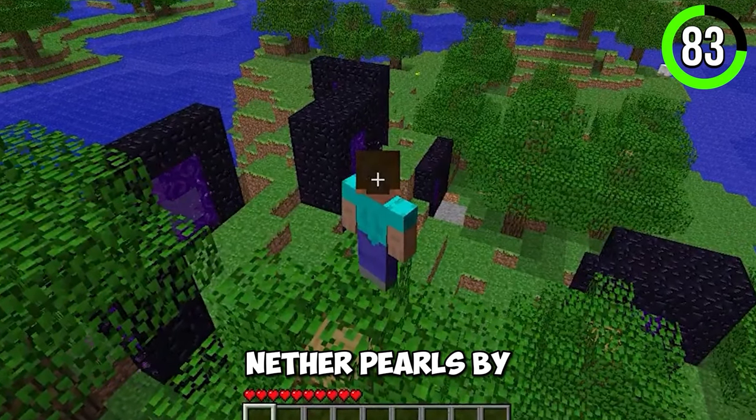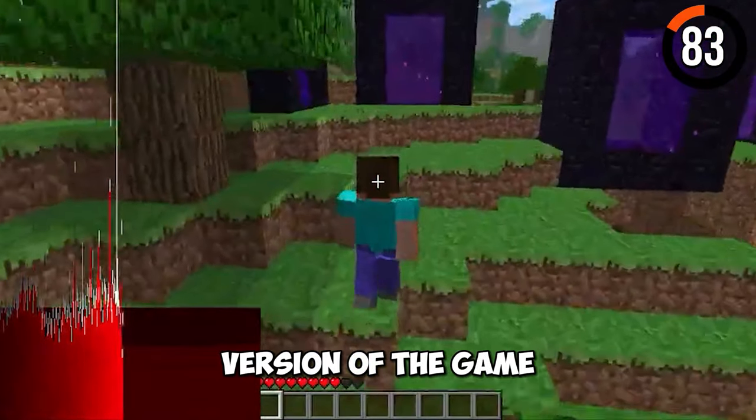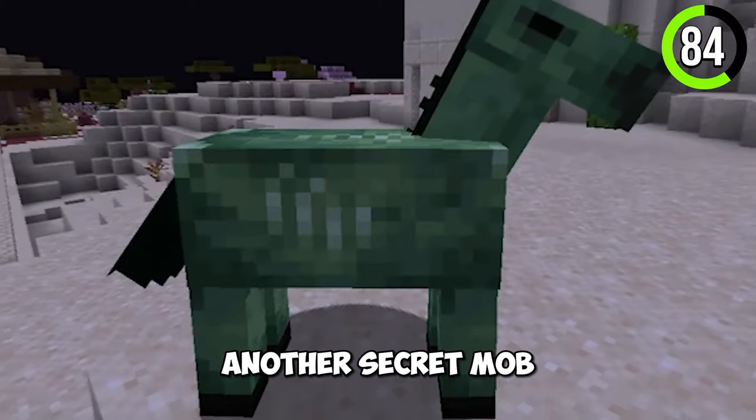Back in the day, you could spawn nether portals by pressing F4. This feature was removed from the official version of the game. Another secret mob is the zombie horse.